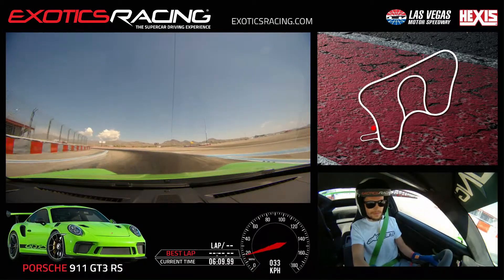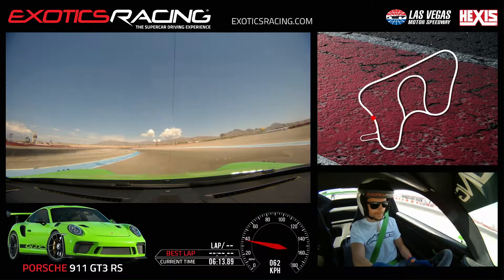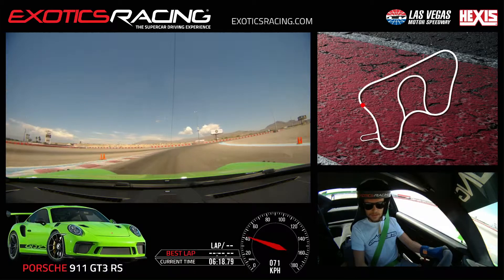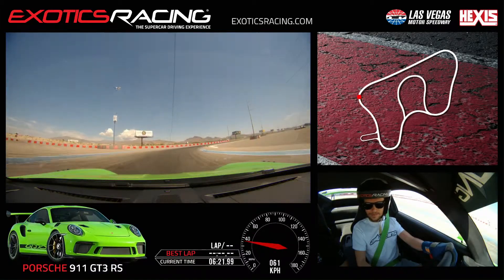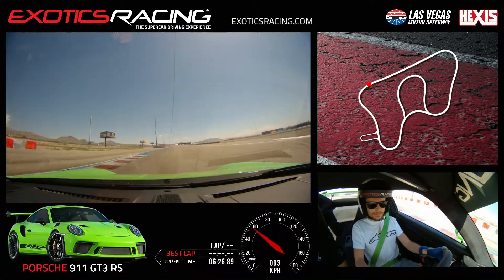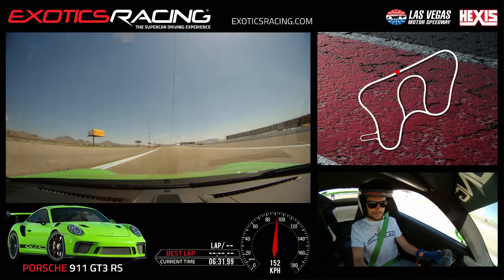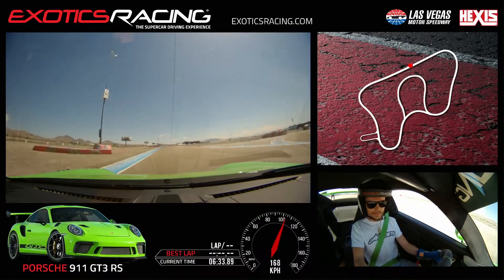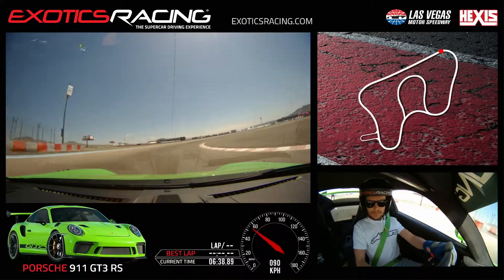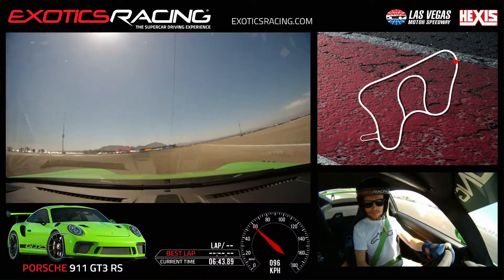Good. So you remember turn one there. Straight ahead, then you have an apex. Get in touch with it again — warm up the first couple laps. Then you're gonna stay left. There you go, Michael. Turn two up there. Feel the brake. There you go. You got an apex right. And then look for your exit up there, Michael. There you go. That's turn two.